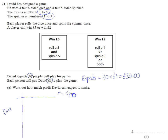Let's consider all of the possible options. The dice can roll a one, two, three, four, five, or a six. The spinner has only numbers one to five, so it's a one, two, three, four, and a five.